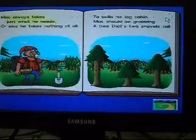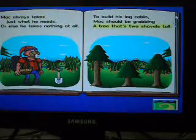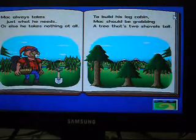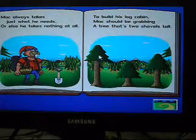To turn the page, Mac always takes just what he needs. Mac should have a tree that's two shovels tall. Grab the shovels and move them next to the trees. We don't want to waste wood.